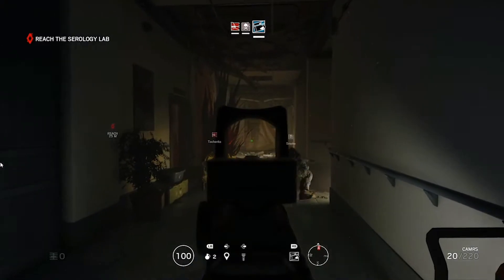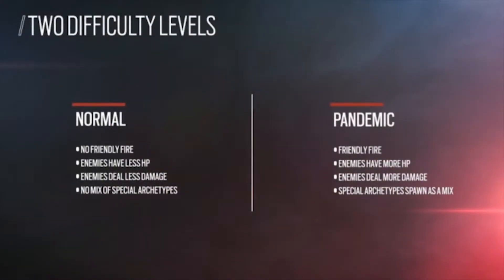There are two difficulty modes. There's Normal mode where Friendly Fire is off for the first time ever — enemies don't do as much damage to you and they take a lot more damage. And then there's Pandemic mode, which is a much harder difficulty. Friendly Fire is on, a lot more enemies spawn, they do a lot more damage, they can take a lot more damage, and enemies spawn randomly.